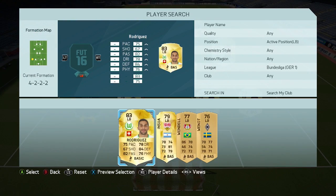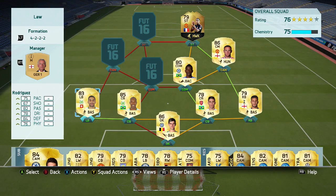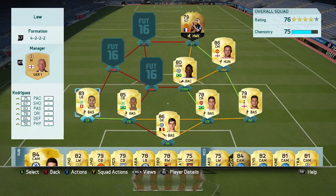On the other side, while you could use someone like Wendell who is quicker, Rodriguez is just really solid. I love his 82 passing — he has racked up a few assists for me already. His defending and physicality are really good, dribbling's not bad either. He's a great all-rounder and I found that he got up and down the wing really well, even though he isn't as quick as someone like Kyle Walker.